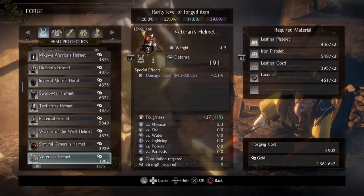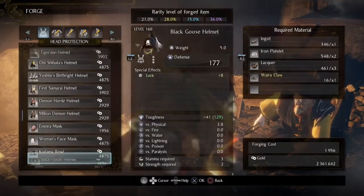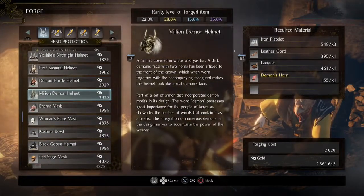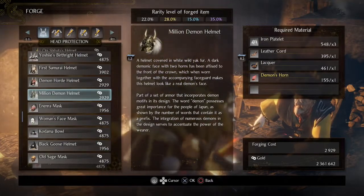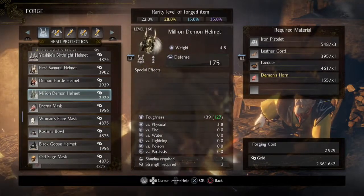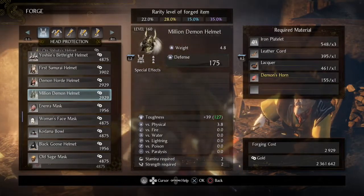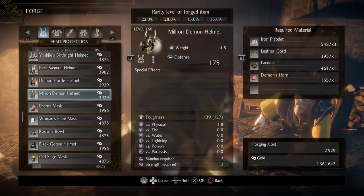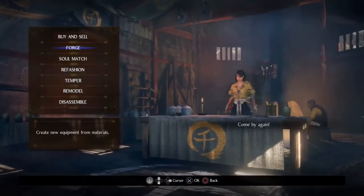If I can find it somewhere in the middle, I believe it's called Million Demon. Yep, there it is, right here. It just gives you a description — nothing to say like hey, we sold a million copies or made a million dollars. The thing is, there's no special effects on this armor, which is very weird. Also a bit disappointing because it's heavy armor.